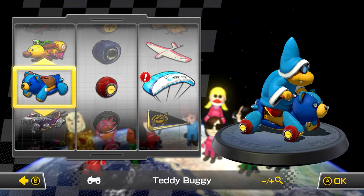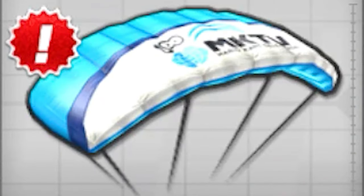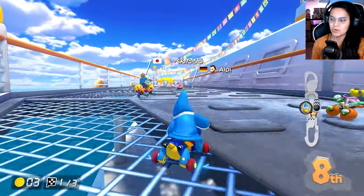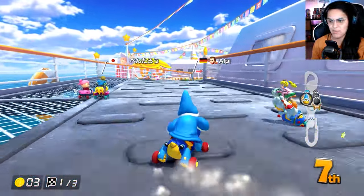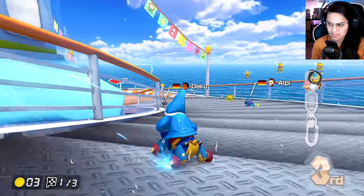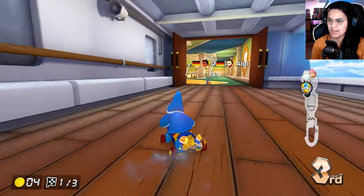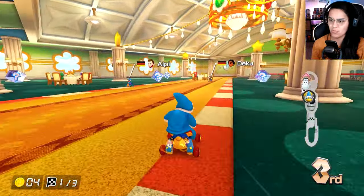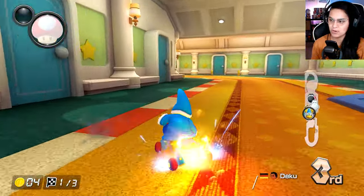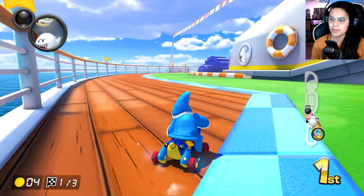The next combo we're gonna be using is Kamek, Teddy Buggy, Roller Wheels, and the MKTV Parafoil. Here are the stats if you're curious. We get Daisy Cruiser once again but this time on the good old Teddy Buggy. Of course everybody loves using this thing online, so of course I use it. I usually use Yoshi or Kamek, sometimes Luigi — kind of depends on the day. Kamek's been my recent favorite for the Teddy Buggy. But I'm using a different glider — I don't think I've actually ever used this glider in Mario Kart 8 Deluxe.